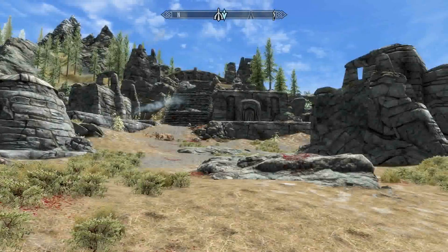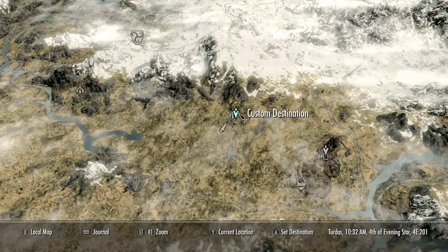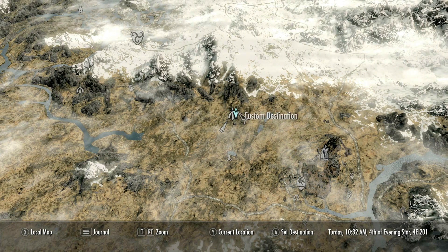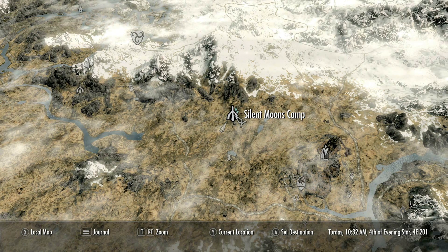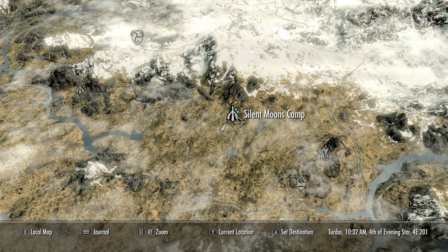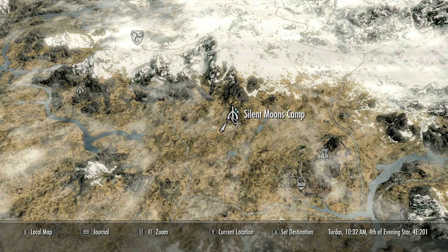So you're probably thinking, well this is a nice new location - we're not in Whiterun or somewhere else like that. No, we are right here on the map. Silent Moon's Camp - you're going to need to come around here to collect this piece of armor. Now this armor can be forged if necessary, but for me I like to go out and collect it or pick it up. So you're going to need to come to Silent Moon's Camp.